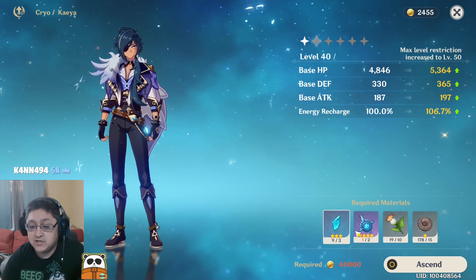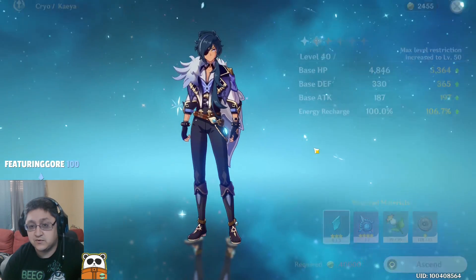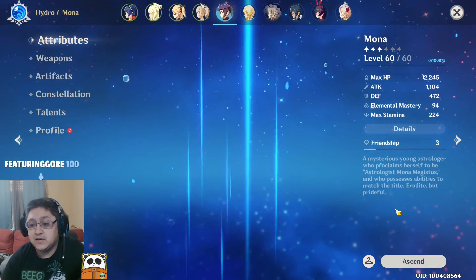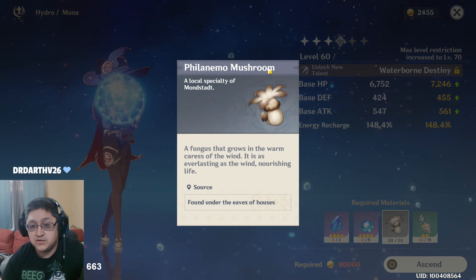The other two resources we're going to get are going to come directly from Cryo Regisvines. The character I'm working on right now to ascend is Mona, and Mona's going to need to get Philanemo Mushrooms.